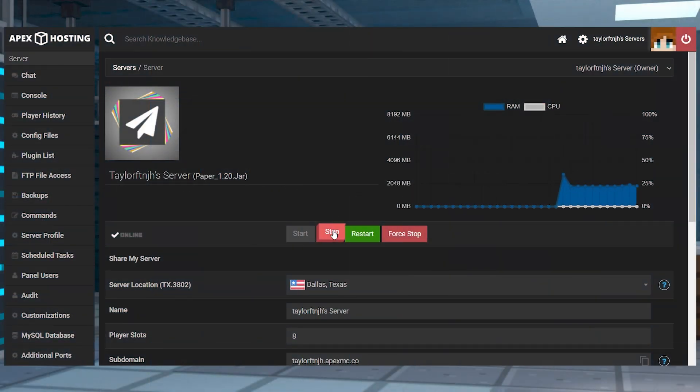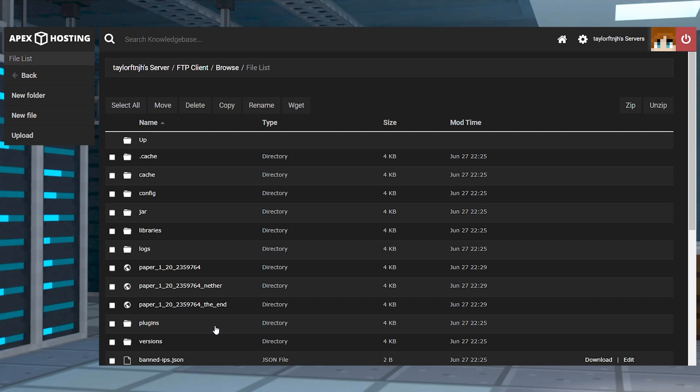Head to your Apex Server panel, stop the server, and then make sure you're running a plugin-compatible server like Paper or Spigot. After that, enter the FTP file access on the left-hand side, log in, and then find or create the plugins folder and enter it.